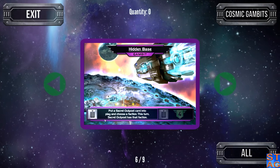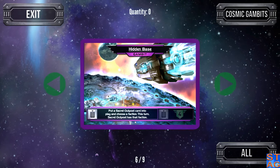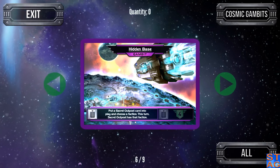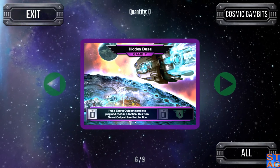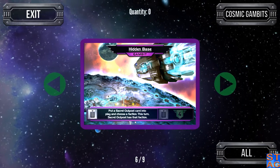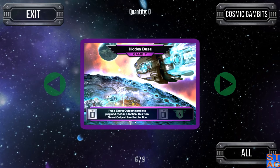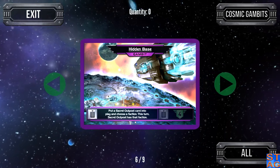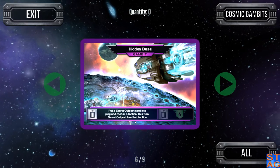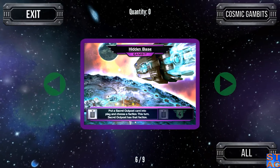Hidden Base — put a Secret Outpost card into play and choose a faction; during this turn the Secret Outpost has that faction. For example, with the Mega Hauler from the Year One Promos deck, you grab a card for free and put it on top of your deck. If you activate Hidden Base and make it a Trade Federation card, the Mega Hauler's ally ability activates and you draw that card right into play. The second activation gives you four authority, the Secret Outpost has four defense as an outpost, and once it's destroyed it's scrapped from the game.